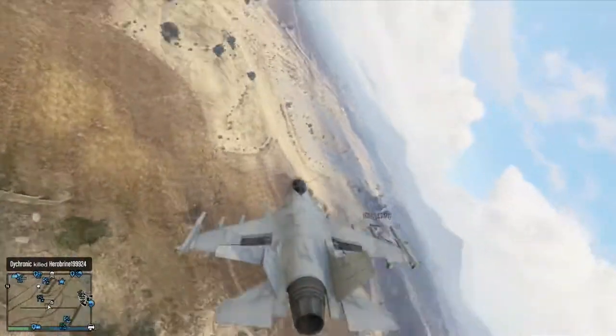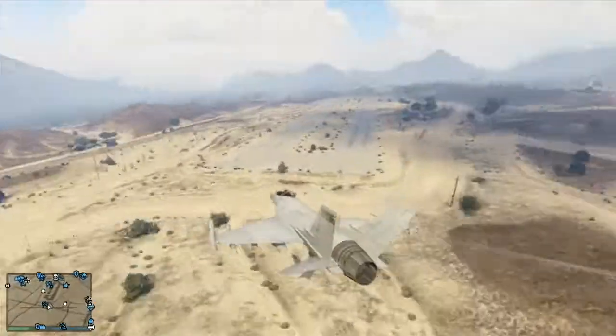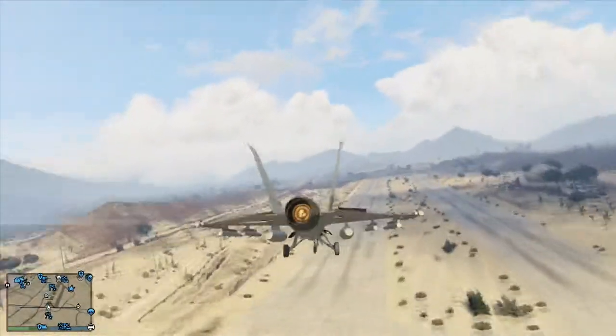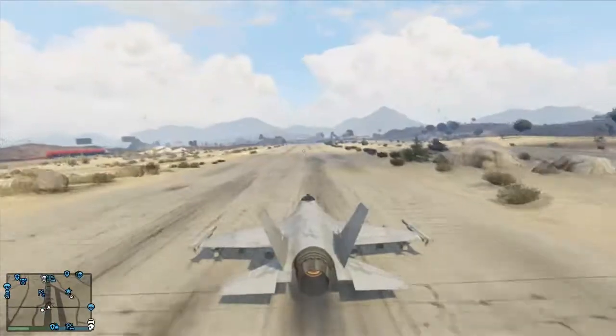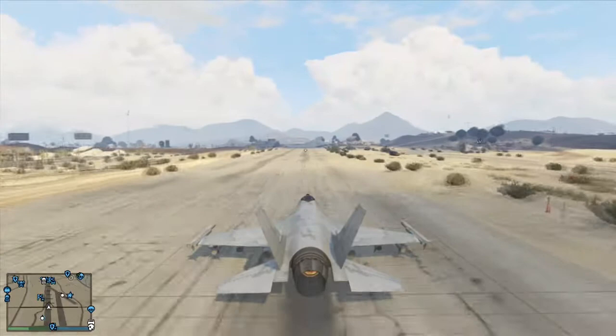It's actually a lot easier to control and easier to turn and all that stuff, but again it is going slower, so that might be a cause for it. But anyways guys, there it is plain and simple — the jet is faster than the Vestra.